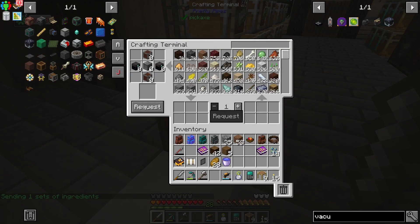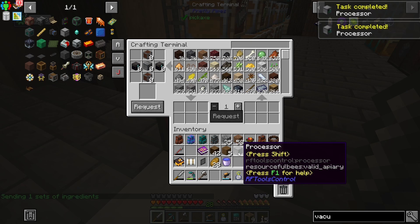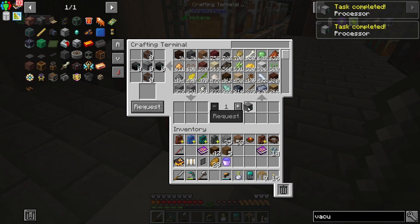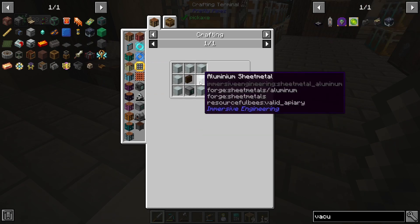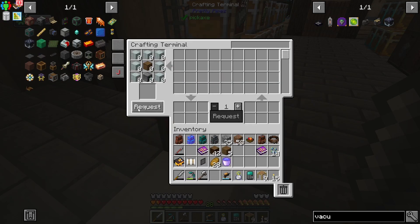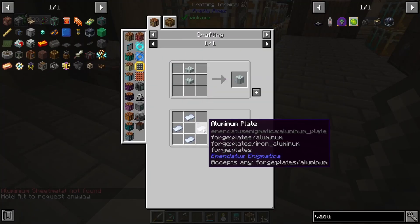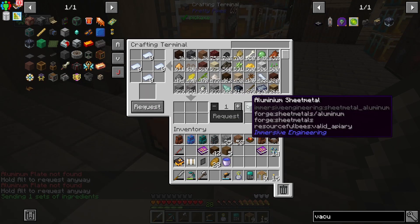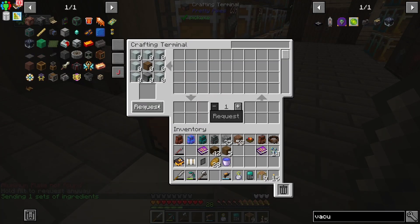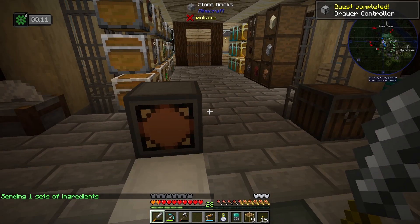We're going to make this processor right now. This uses our fancy machine frame that we just crafted as well and some logic units. Processor obtained — I figured that was going to be a quest. And then what do we need? We need any kind of drawer and a bunch of aluminum sheet metal. I'm going to bet we don't have any of the aluminum sheet metal. We do not. So let's go ahead and make that now — we just need aluminum plates. Eight aluminum sheet metal should be enough. The drawer controller has been obtained!